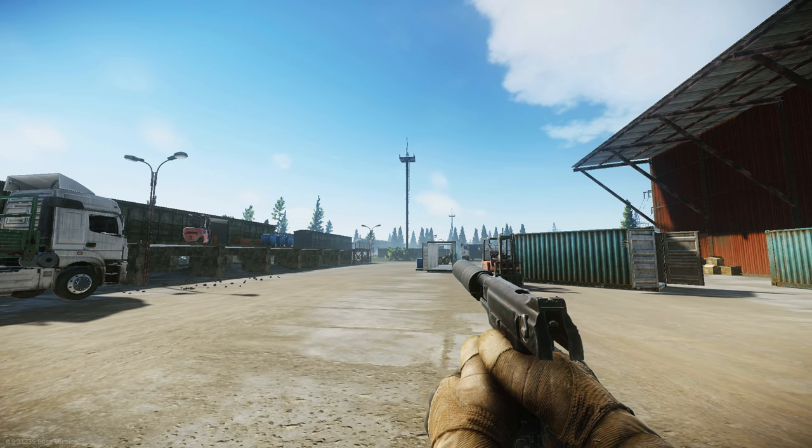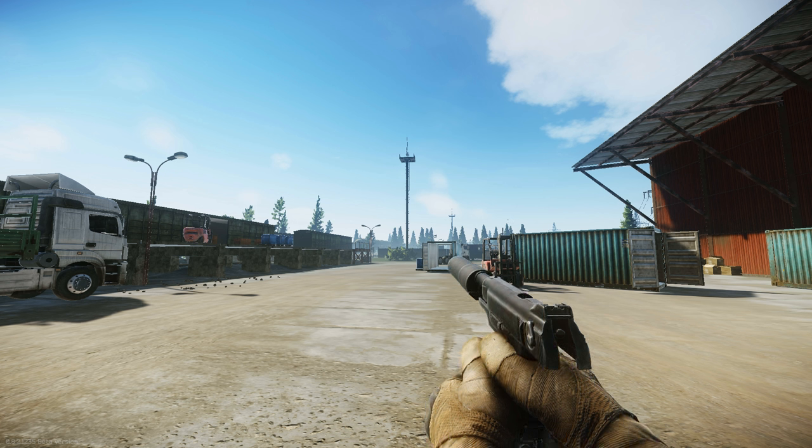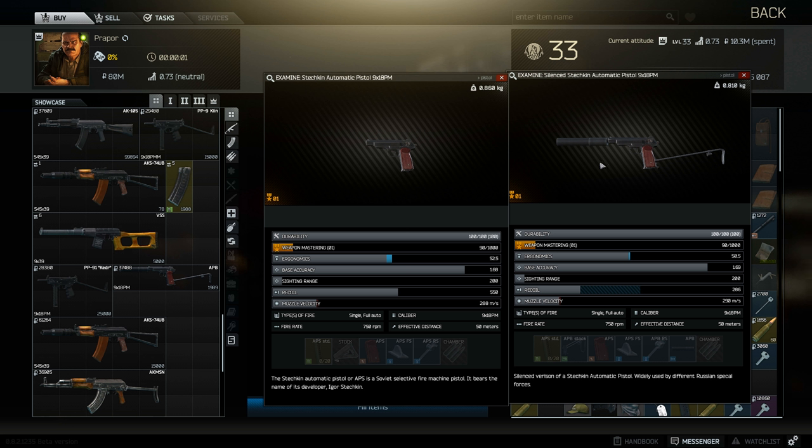Since we don't have another automatic pistol to test this against, we're going to test them versus each other — the 20,000 ruble version versus the 37,000 ruble version. Cheapest one on the left: ergonomics 52.5 versus 50.5. Base accuracy 168 versus 169, so pretty much the same. Sight range is the same. Recoil is 550 versus 286. Muzzle velocity is 288. Fire rate is 750 rounds per minute and you also have the 9x18 caliber, which is the same on both — but you're getting a hell of a lot less recoil by buying the suppressed one.